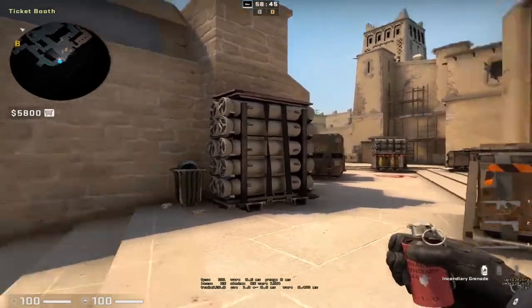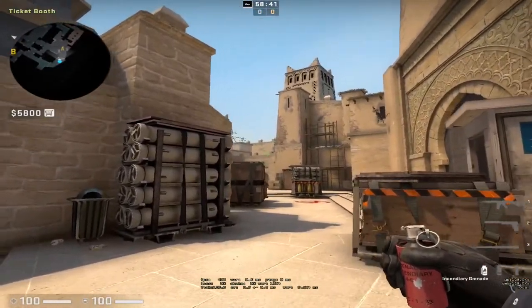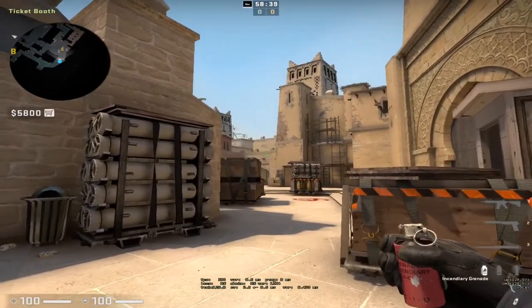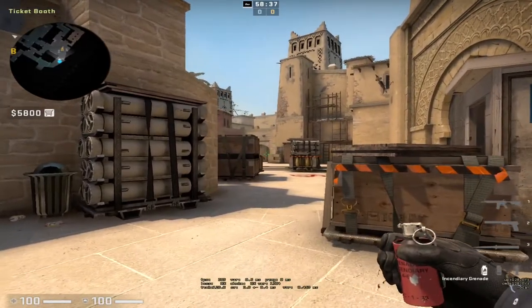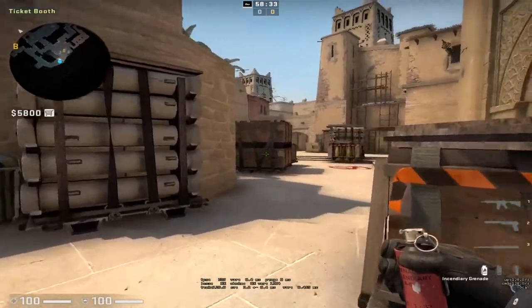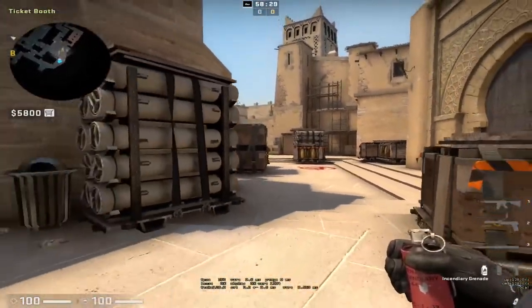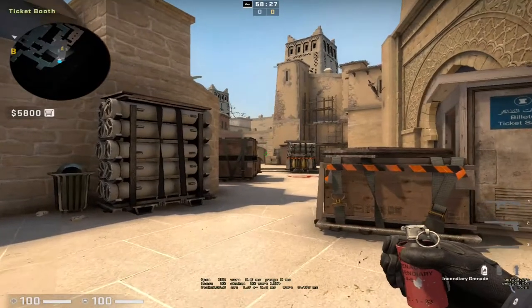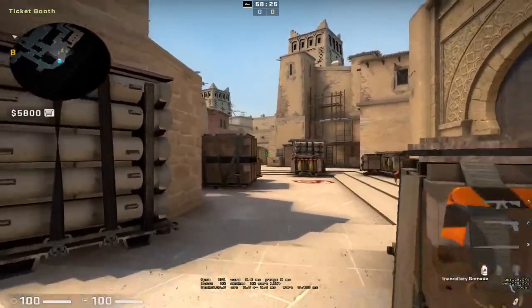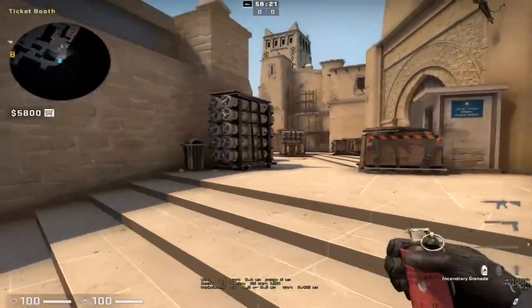The first thing to show is that you should always be throwing a molotov towards ramp — just like you should always throw one in apps on B side. Always throw this on ramp as well to make sure they can't just rush and get an early peek. If they have an AWP with a ramp spawn they can't just peek and kill you when you're running up, or kill the player running across connector. You need to make sure this molotov is deep enough — I see lots of players throwing molotovs that are too shallow.